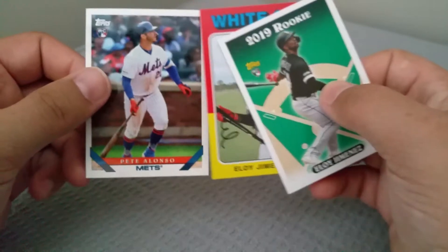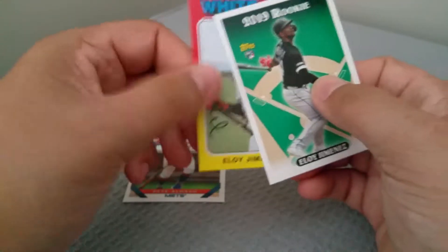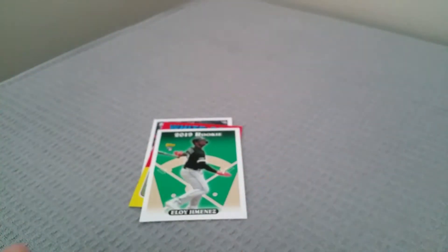Alright guys, that'll do it for us. Quick recap - just the base rookies we're looking for: of course the Pete Alonso, Eloy Jimenez, and of course another Eloy Jimenez. Alright, I appreciate everybody watching. As always, don't forget to like, comment, subscribe, and we'll catch you guys next time - thanks!